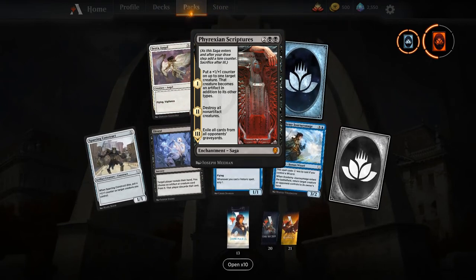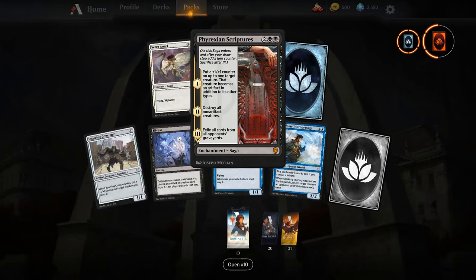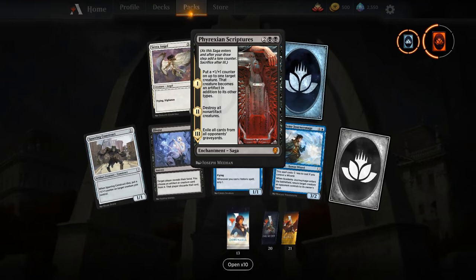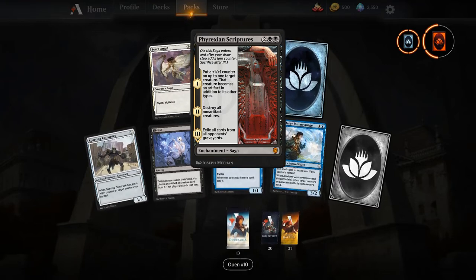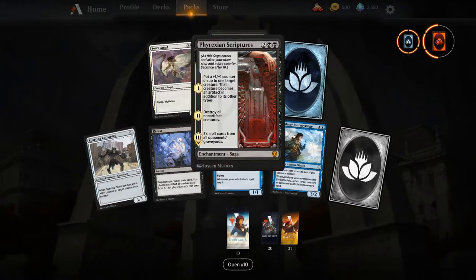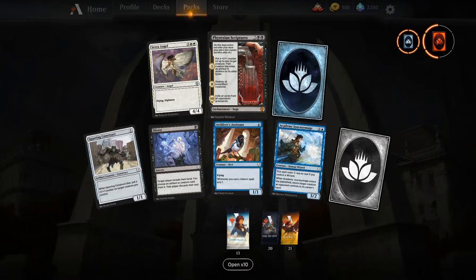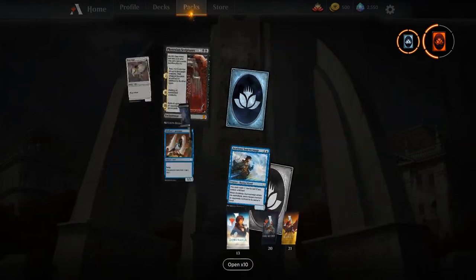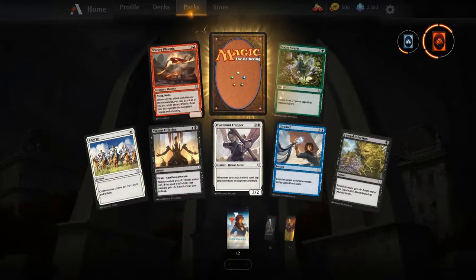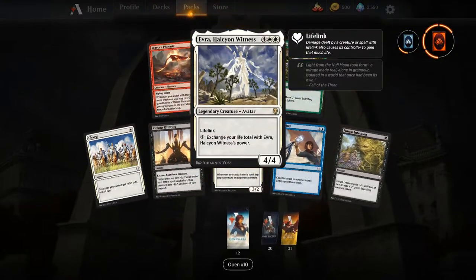Got some wild cards. Phyrexian Scriptures — I actually never pulled one in any of my packs so far, so this is my first. Four mana: put a +1/+1 counter on target creature, it becomes an artifact, then destroy all non-artifact creatures, then exile all cards from all opponents' graveyards. I really think Scriptures is going to see a lot more play — you get that wrath plus incidental graveyard exile. Great mythic, definitely throwing it in some decks.